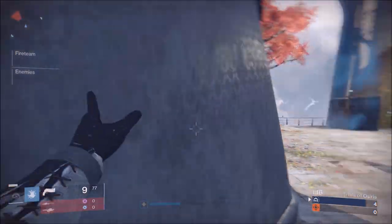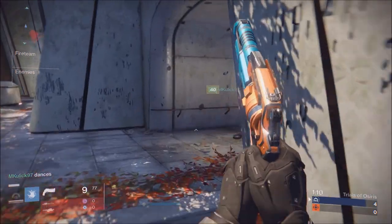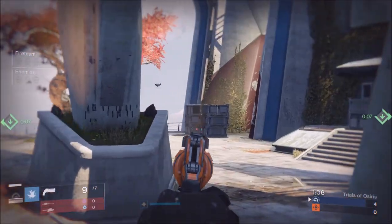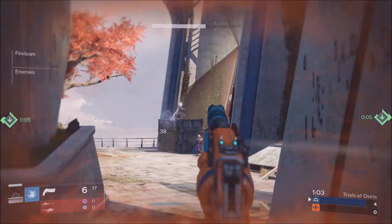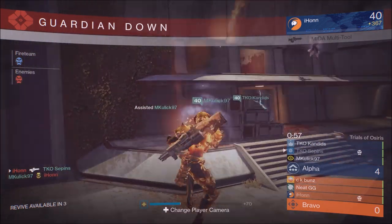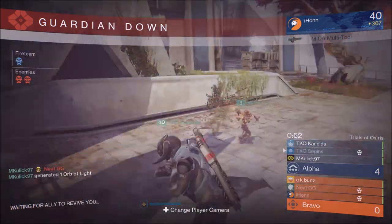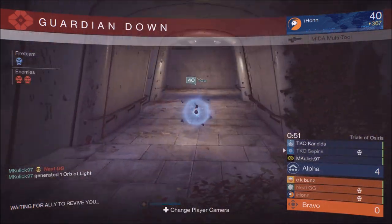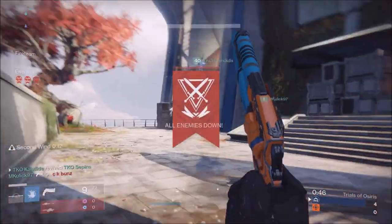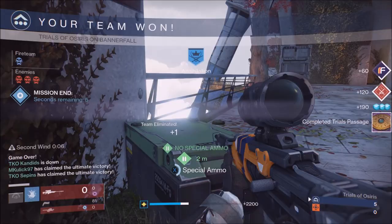For weapons, use one skilled sniper rifle — whether it's an Icebreaker or a regular sniper, just pick up ammo whenever you can. I'd recommend a hand cannon for close and mid-range gunfights. The other two players on your team should run sidearms — Wormwood and Trespasser are both great, or anything in the same tier. For your primary, go with a scout rifle for range or a pulse rifle; I really like Blind Perdition and the Hawksaw.